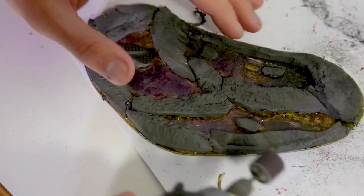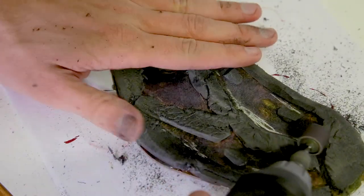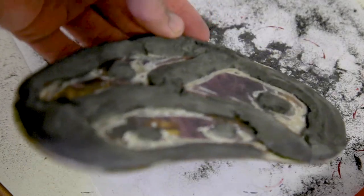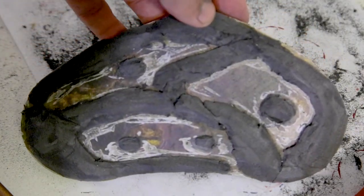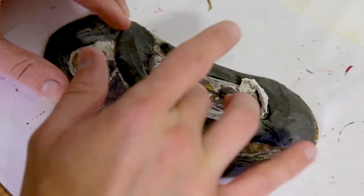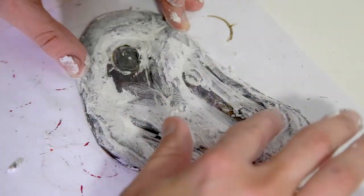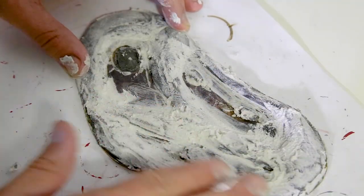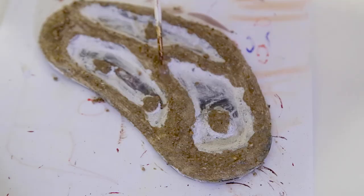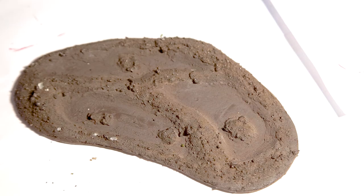I get out my Dremel again and sand down the edges of the bog. When sanding EVA foam, you have to wear a dust mask because you really don't want to breathe this stuff in. After sanding, I covered everything in spackle to seal the foam. Once the spackle dried, I carefully basted it and then spray painted it brown.